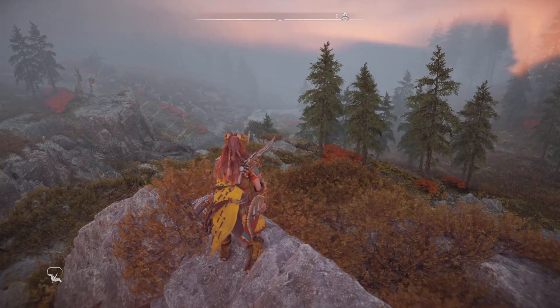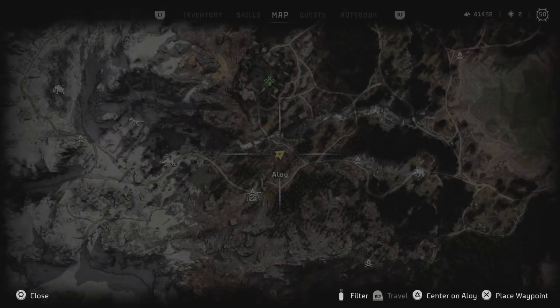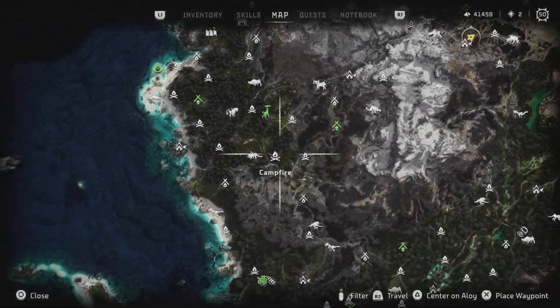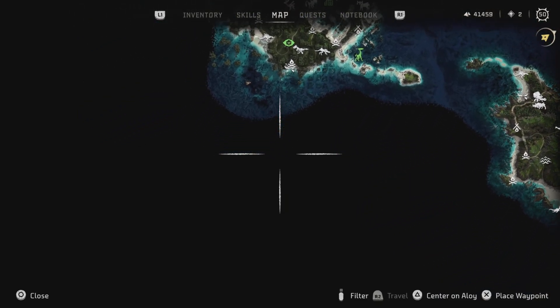What's up guys, welcome back to another episode of Horizon Forbidden West. Today I'll be showing you where the first world text datapoint is. Before I show you that, since this is version 1.09, they didn't change anything with the island over here.